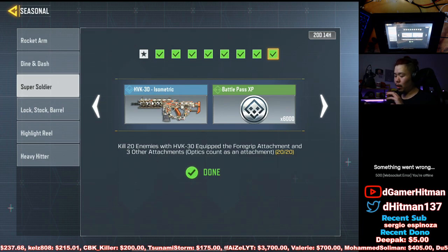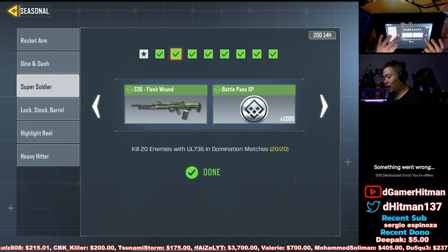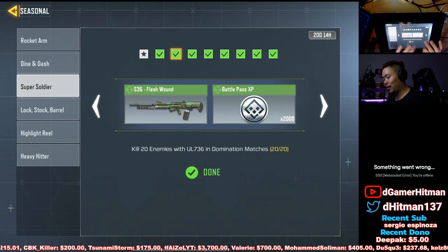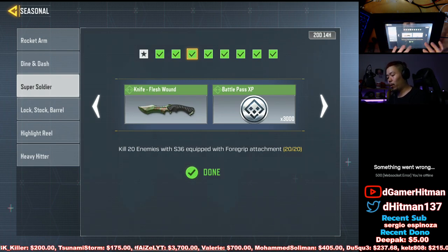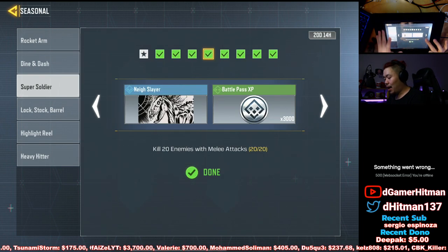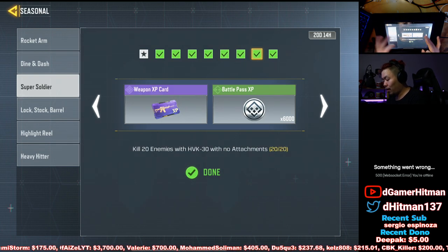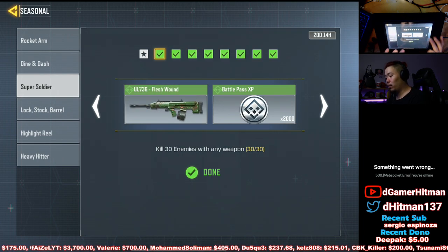Most of these are very simple — you just have to get kills with weapons. If it says attachments, you can use that attachment plus anything else. For example, on the S36 you can have the foregrip plus a fast mag, red dot, anything you want. Same thing for quick draw and the HVK. I recommend playing on Domination unless stated otherwise.